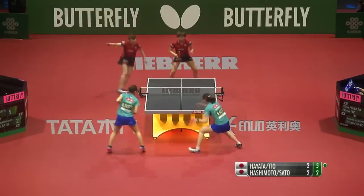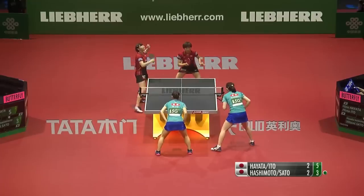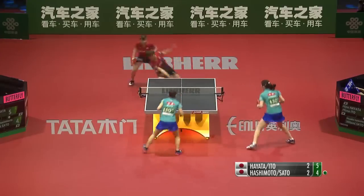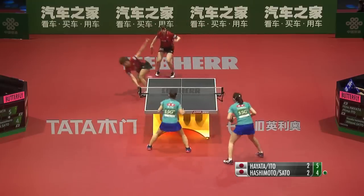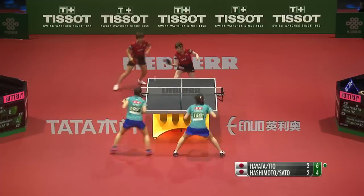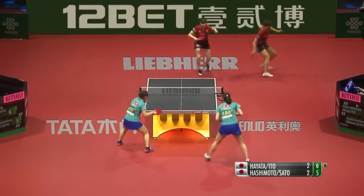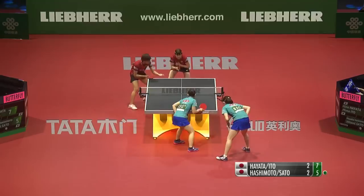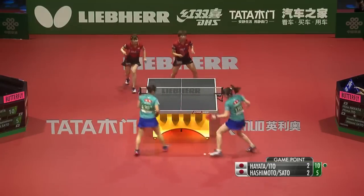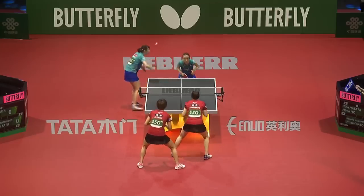Five. The pace off the ball — give the defenders no spin to play with. Four. Six. Five — five game points. And there it is, at the first time of asking — game to Hayata. Attack when she's had the opportunity, as indeed has her partner Hashimoto.